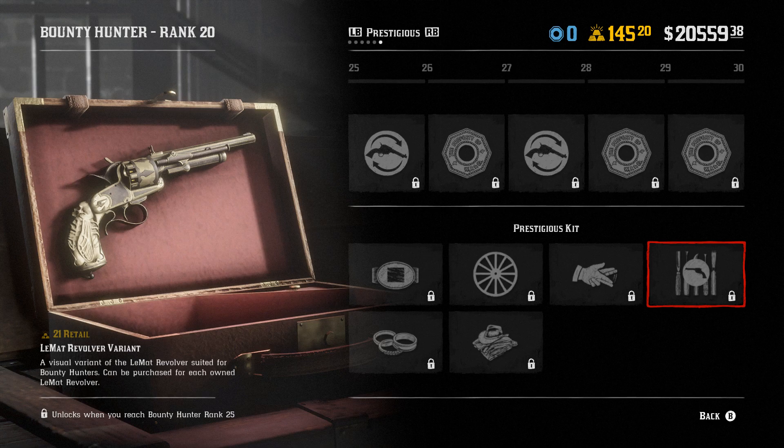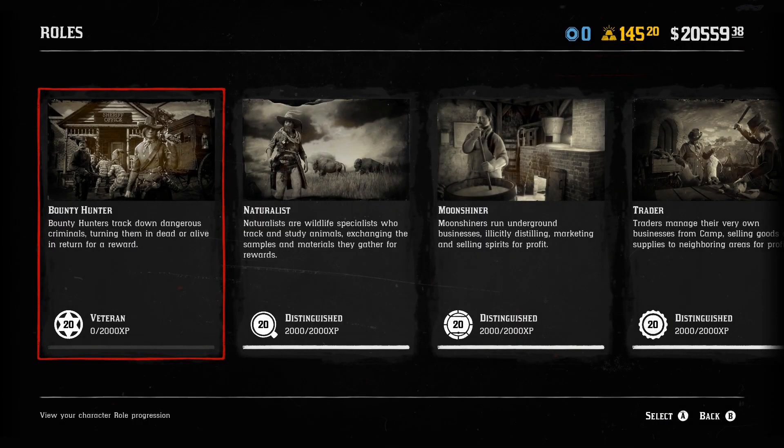Last but not least, a new LeMat revolver variant. Once you unlock rank 30 you will be able to buy it for 21 gold bars. I love the look of this, but really Rockstar — 21 gold bars? Rockstar should be pushing out one new legendary bounty over the next few weeks.